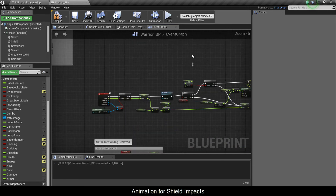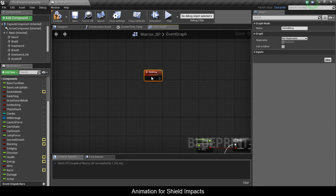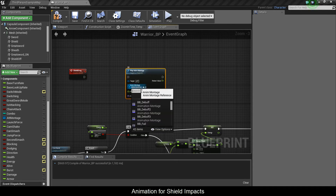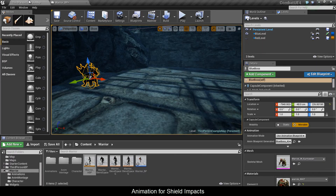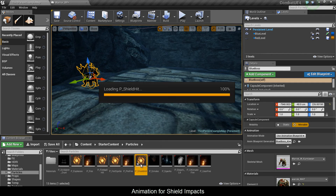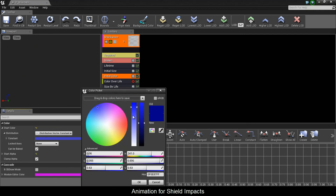Now in warrior blueprint, I'm going to make a new custom event and call it shield dmg. So this is what happens when I take a hit. I'm going to play animation montage and go get my shield impact montage. Then I'm going to go into starter content, particles, and duplicate the P fist sprite. What I did is I went to initial color and put it to this purple. I'm just going to boost it up a little bit — so when I'm guarding, I should have these blue sprites up here.